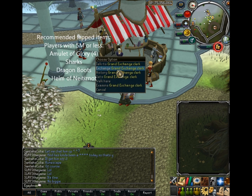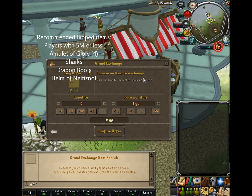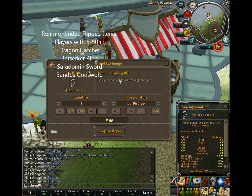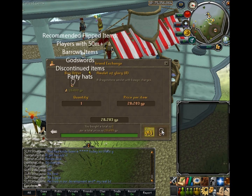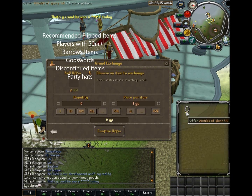If you don't know what flip-merching is, it is making money from standing at the Grand Exchange. You're meant to use an item that is easily traded — items like prayer potions, food, things that PKers use because they like to buy bulk of them. That's also glories; they get used quite often.